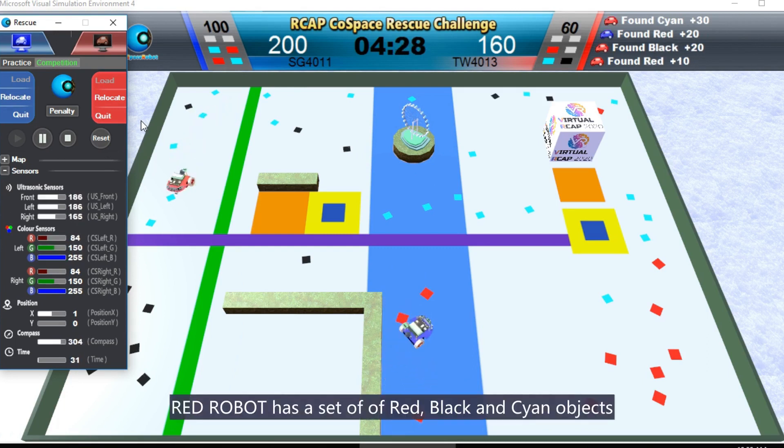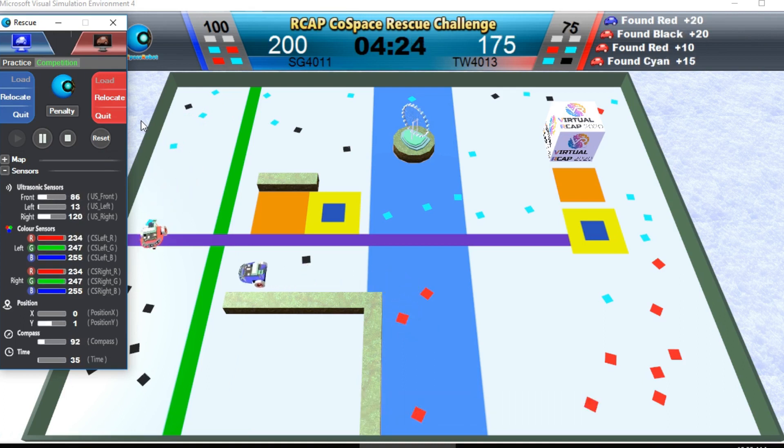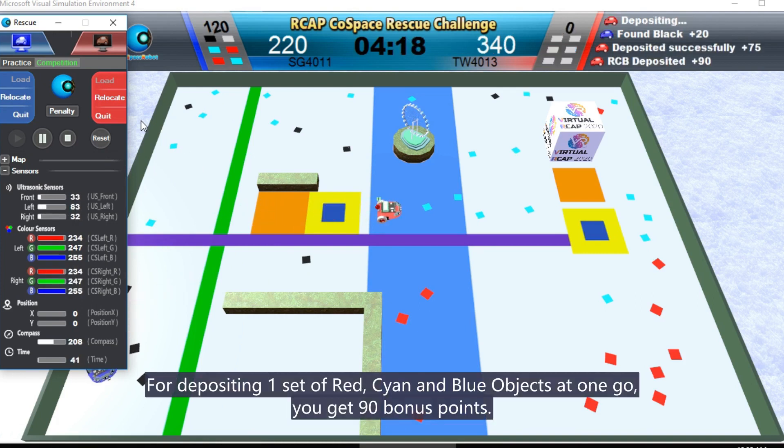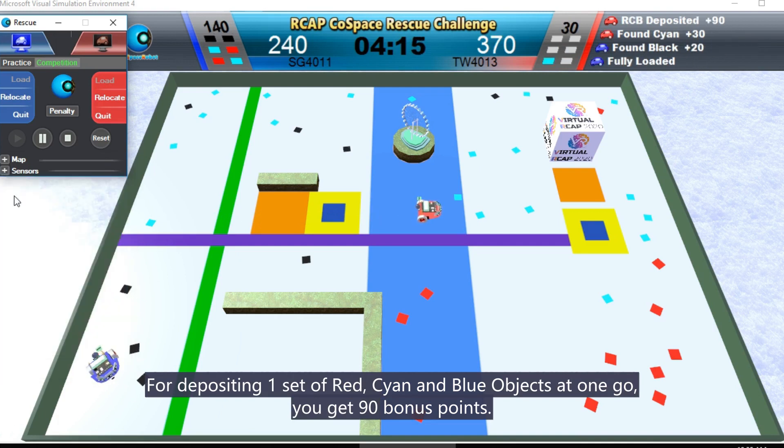Red Robot has a set of red, black and cyan objects. Red Robot is depositing. For depositing one set of red, cyan and blue objects at one go, you get 90 points.